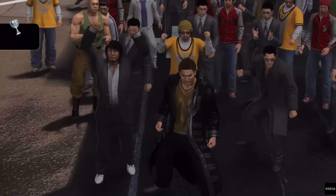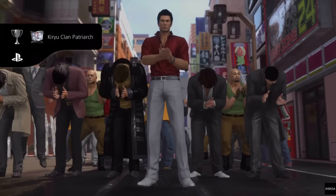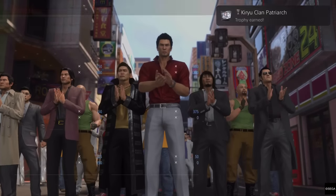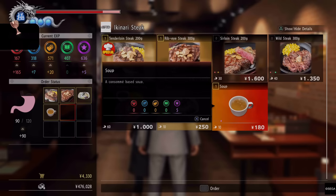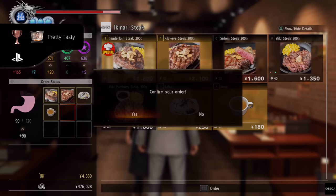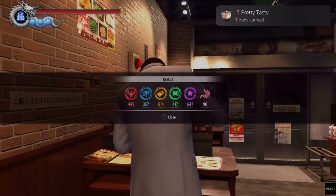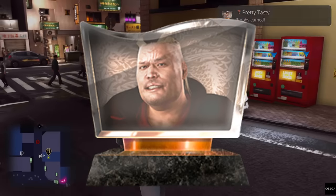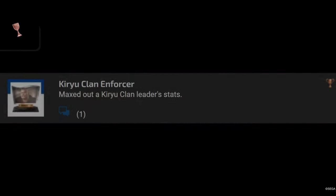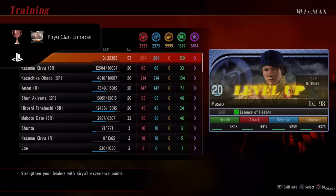Moving on to the Dragon Engine games, we have Yakuza 6, which I find to be the absolute easiest Yakuza platinum to obtain. Since this was the first title in the Dragon Engine, the game had very few restaurants, collectibles, and minigames to beat, making for a really relaxing time after the rollercoaster of Yakuza 5. Considering how easy it is and that the game doesn't even require 100% completion, it's hard to pick a trophy to highlight. Personally, I went for the Kiryu Clan Enforcer trophy, which requires you to get one of your members in the Clan Creator minigame to level 99.